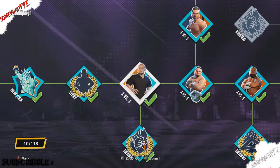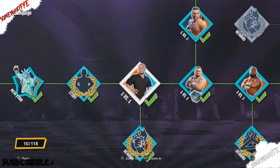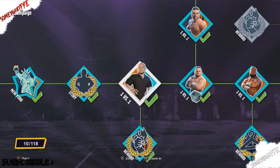Alright, so if you've been playing WWE 2K Battlegrounds for a minute now, you'll notice that some superstars are missing off the roster. Today I'm going to show y'all how to get these superstars, such as Baron Corbin, Apollo Crews, and Braun Strowman, and more.